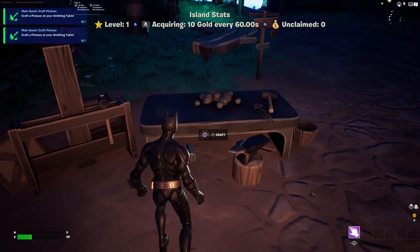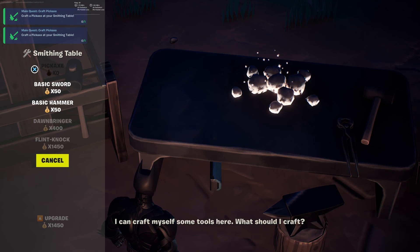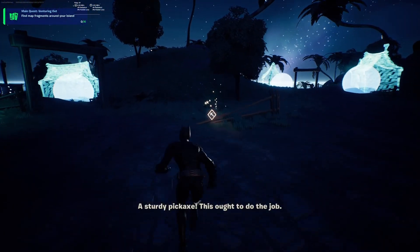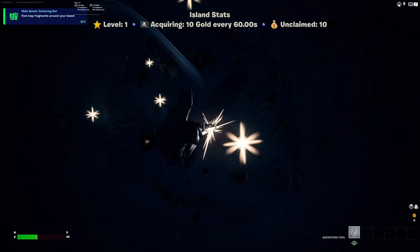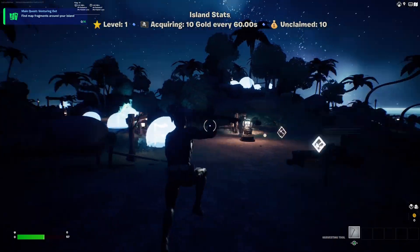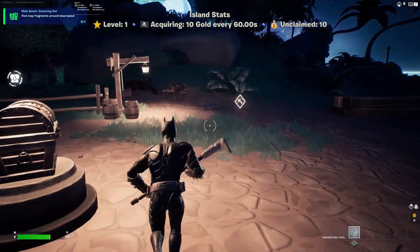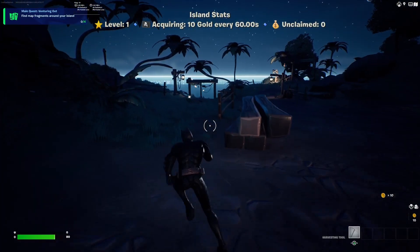Let's get a pickaxe — we're going to interact with craft. A pickaxe is zero gold, so I'm going to get that. Here we go, we got our pickaxe. Now there was some treasure thing over here which I'm going to dig out. I'm not sure if it's going to work — does it look like it's working? I'm not sure if I have the right level for it, but look at the night time. This is actually crazy. We've got to find map fragments around the island.